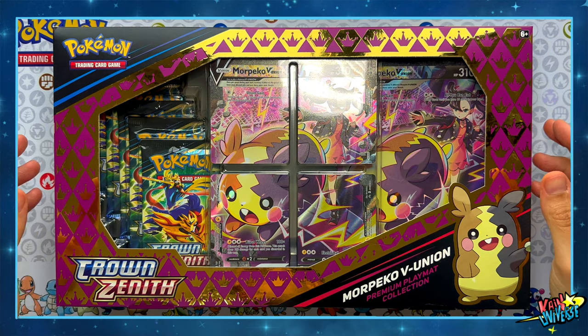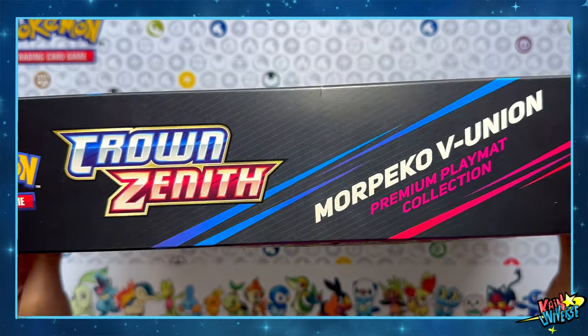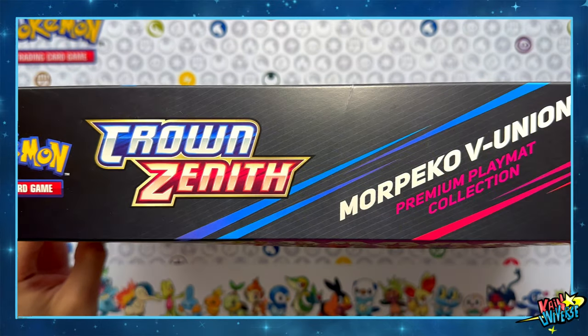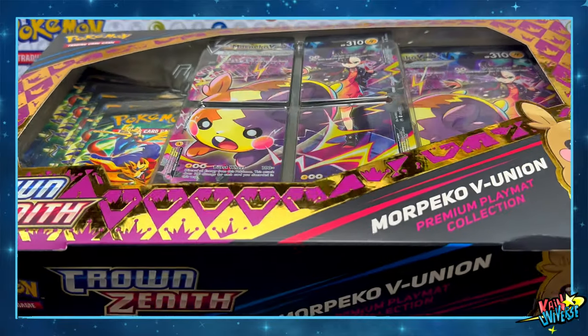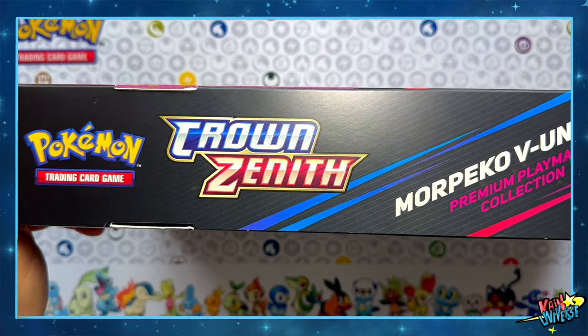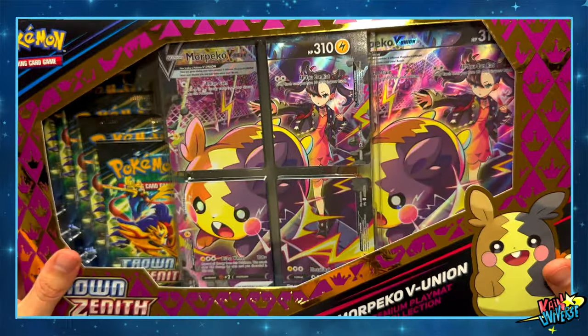Let's start with the Crown Zenith Morpeco V-Union. This is a box with a premium playmat collection and honestly I bought this box just because I love the playmat inside. This is such a good set — I don't collect Crown Zenith at the moment, but I will probably start in a few months.